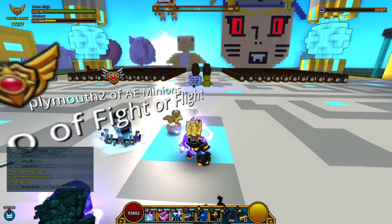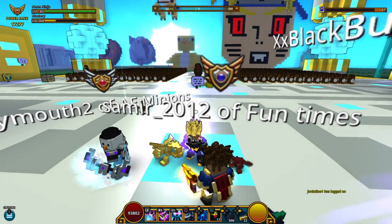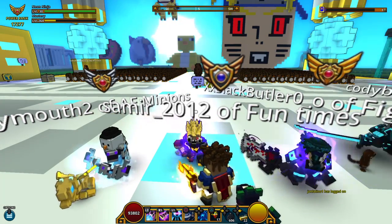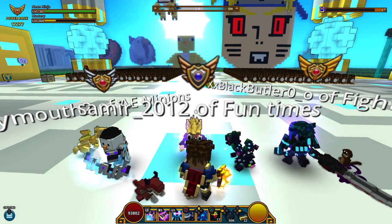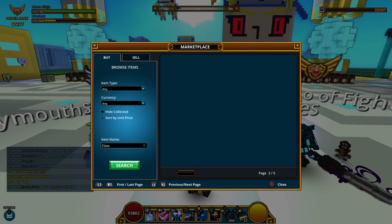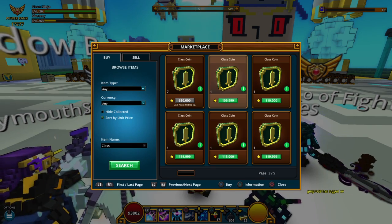I've been just grinding out and getting class coins — just buying them. The last two days I bought three class coins: one was for 91K, and the other two were for 80K, so I got those for a pretty good deal except the 91K one. The class coins have been selling for a lot lately — look how much they sell for, over 100K. Nobody's gonna buy at that price. It's way too expensive.